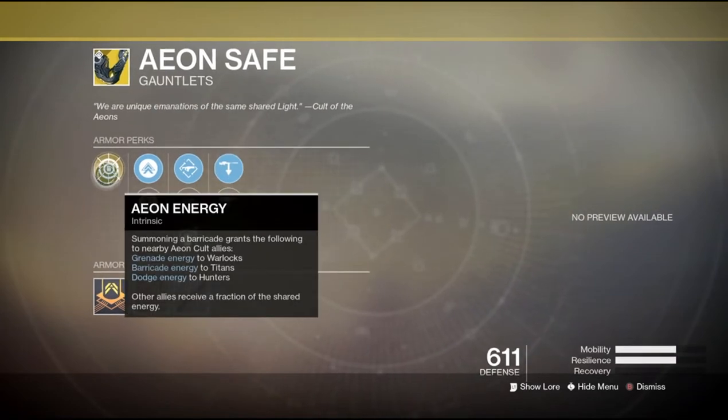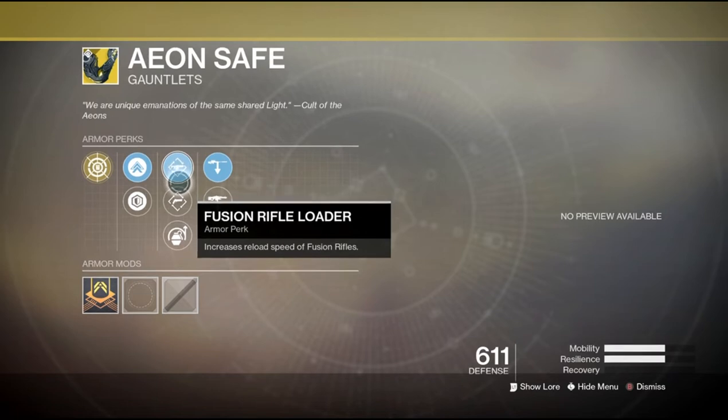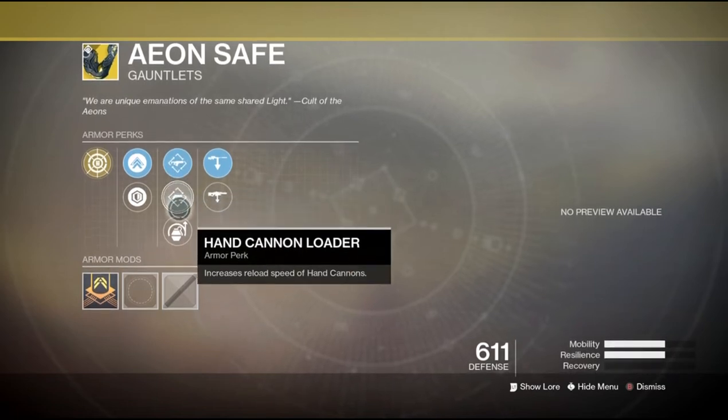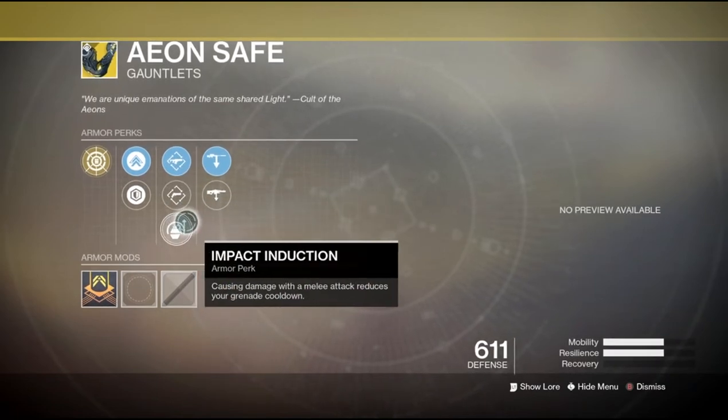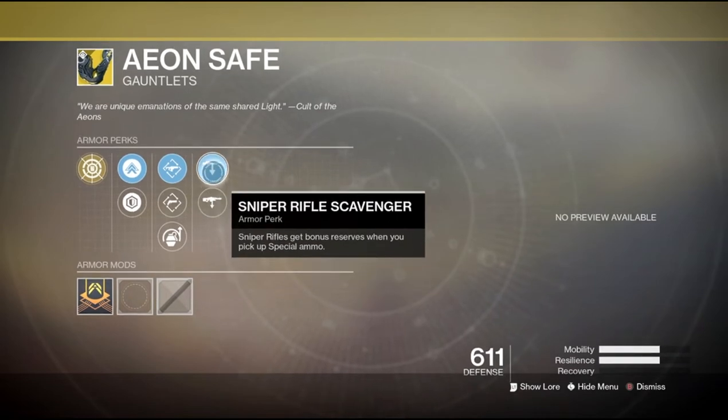Then we have the Aeon Safe for the Titan, which gives all other classes your ability energy. It comes with Fusion Rifle Loader, Hand Cannon Loader, Impact Induction, Machine Gun Scavenger, and Sniper Rifle Scavenger.